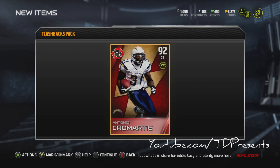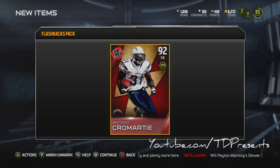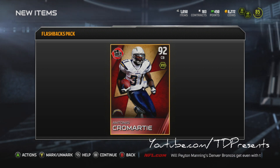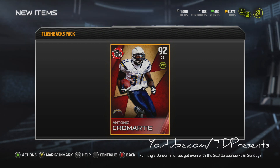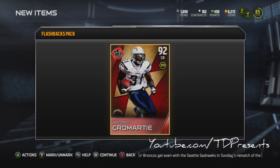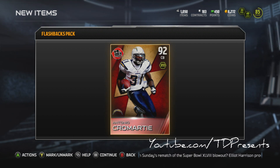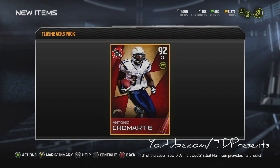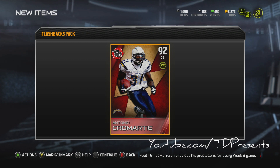We get Antonio Cromartie! You've got to be kidding me. We just got one of the best cornerbacks in the game. I just checked the auction house — he's going for over 600,000 coins. Wow, it pays off! If it wasn't for you guys I would not be doing this. I would have just went out and bought Revis, McCourty, and a bunch of other elites, but instead I decided to do the flashback pack opening and it pays off — Antonio Cromartie, 92 overall cornerback.